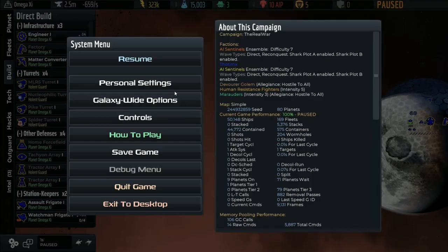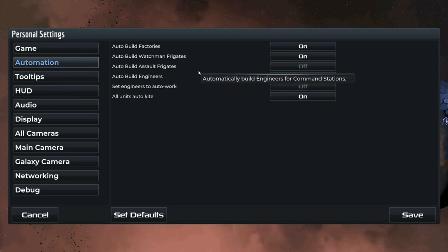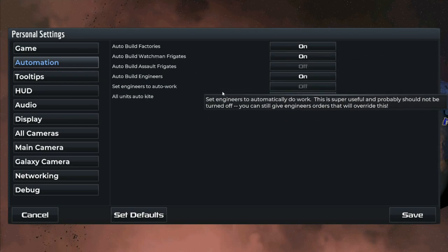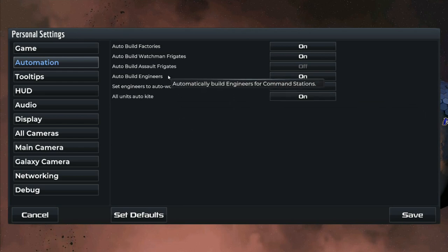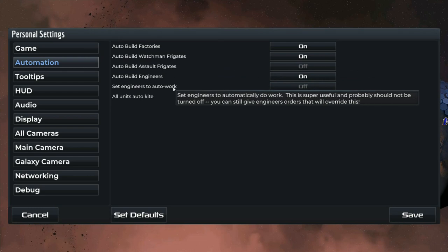Now let's take a look at the automation settings because I've changed a couple of things here. I'm going to keep the watchman frigates on — factories, engineers, etc. I have auto work off, and assault frigates building off. Notice this here — this is described as super useful and should not be turned off. And to that I say: I'm sorry, that is the wrong answer.